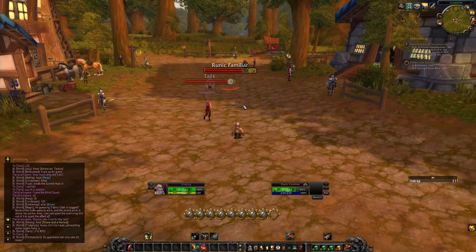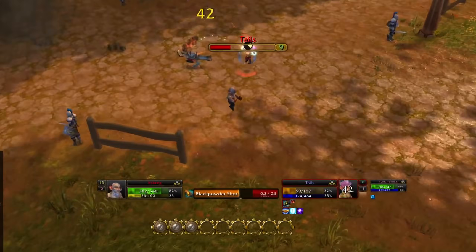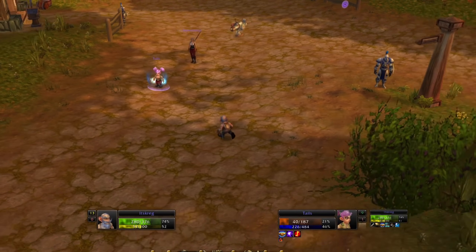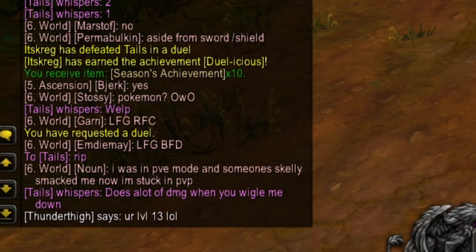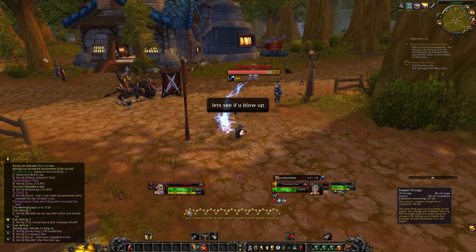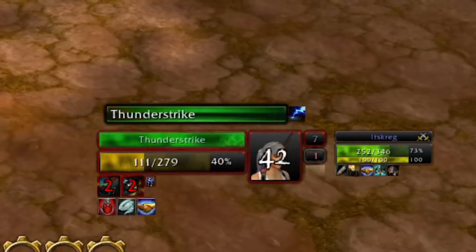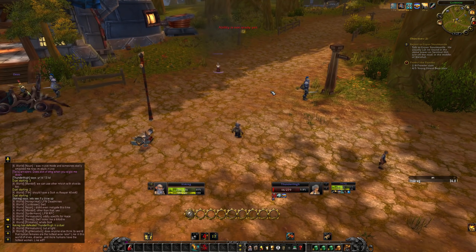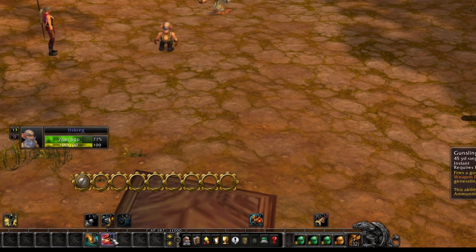Let's do it — Sapper Charge on this guy. Oh my god, he got wrecked! He's lower level but still, I didn't expect to do that much damage. It does a lot of damage when you let it wind down. Little combo: Sapper Charge, Gunsling at one second, Sticky Bomb at four seconds. That's going to be a combo right there.